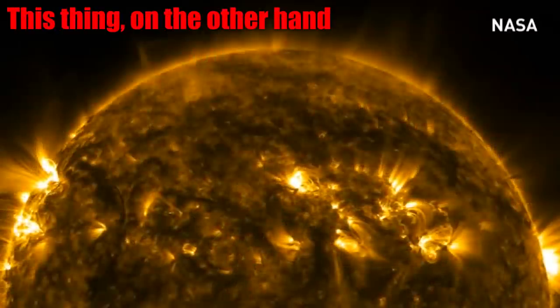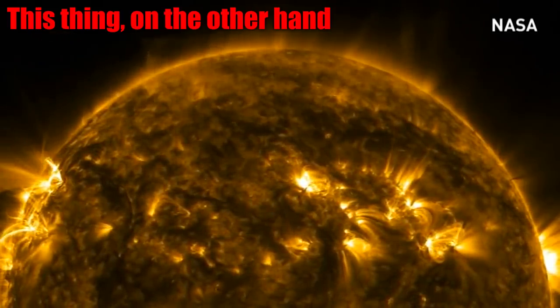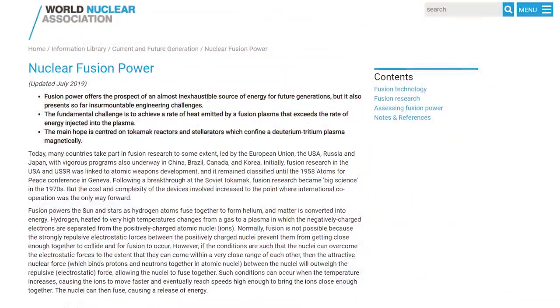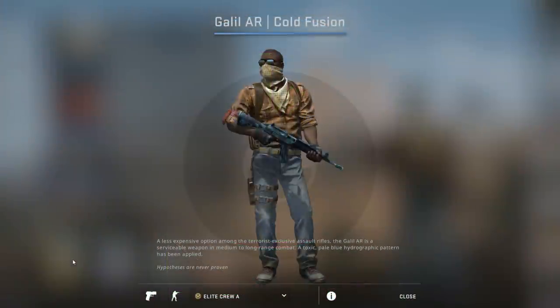Fusion is what powers the sun. Hydrogen atoms at the center of the sun are crushed into helium atoms, and as you've noticed, the sun is kind of hot. Fusion is a hot process, and there's a lot of research into how we could potentially do it — it'd be revolutionary if we could, but we currently don't know how. And importantly, this is a hot process. It's hot fusion. It's high temperatures. So what is this cold fusion stuff?